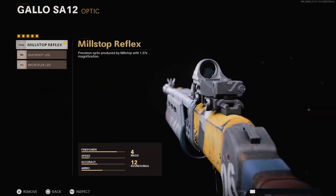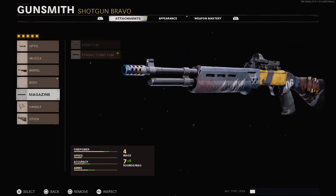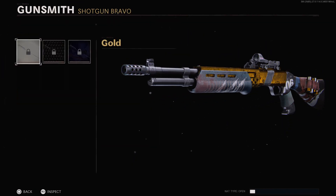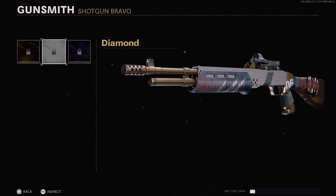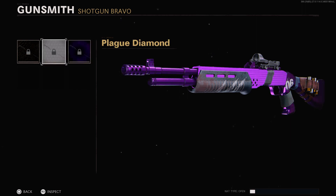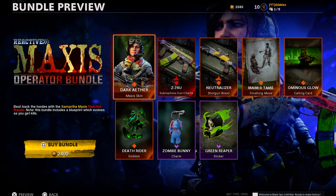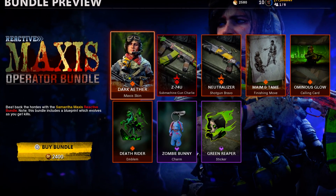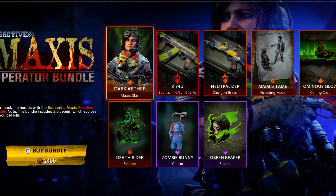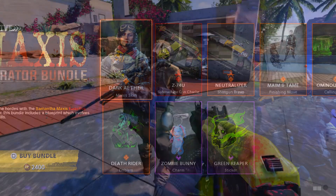For the shotgun attachments we have the Reflex, the Ranger barrel, 12-round mag, Jungle grip, and the Combat Stock. For the mastery camos on the shotgun: gold, diamond, dark matter — it covers more of the shotgun — dark ether, plague diamond, and golden viper. That's pretty much it for this new reactive Maxis operator bundle. I'll be showing the finishing move at the end of the video, so drop a like, subscribe with notifications on, and I'll see you on the next one.